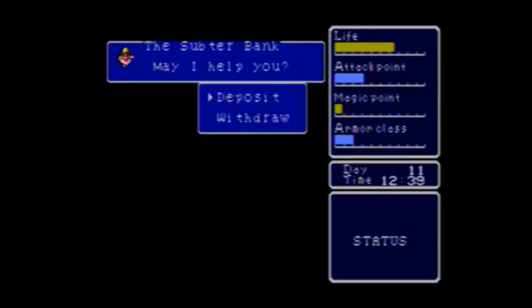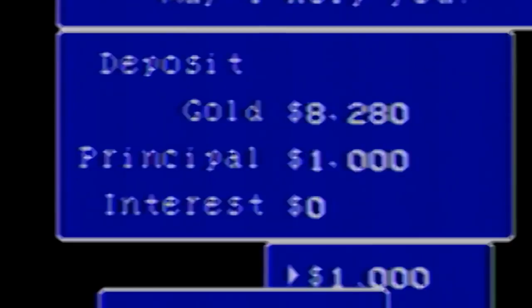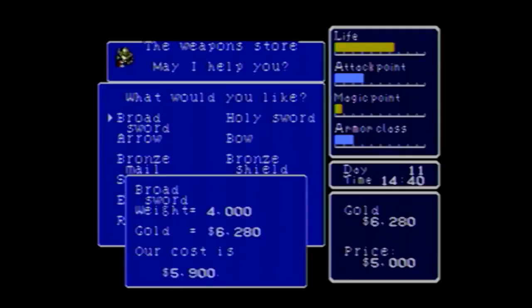The subterranean city allows me to deposit my extra change into a bank where, just like in real life, it'll earn a pitiful amount of interest. I also got some upgrades, and the villagers inform me of their haunted warehouse and the Tower of Havel. The tower is the next destination.